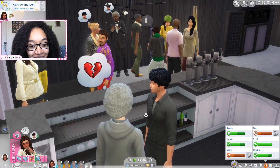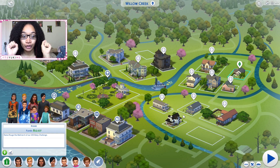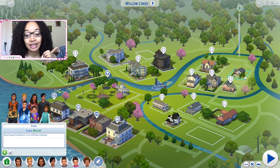Welcome back guys to part 20 of our 100 baby challenge in The Sims 4. You might notice something different on screen - I removed some houses because I wanted to move neighborhoods or worlds. I kind of like the look of Willow Creek for the family vibe I'm going for. Hopefully whenever I'm able to get Island Living, we'll probably move to Sulani. So let's jump in.